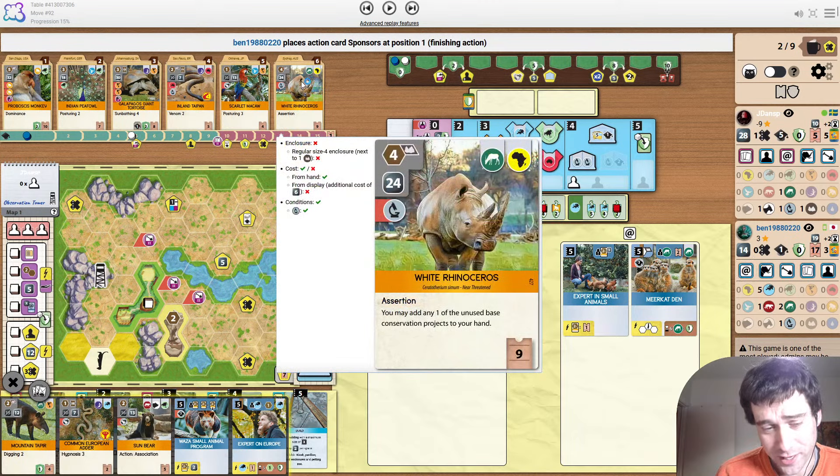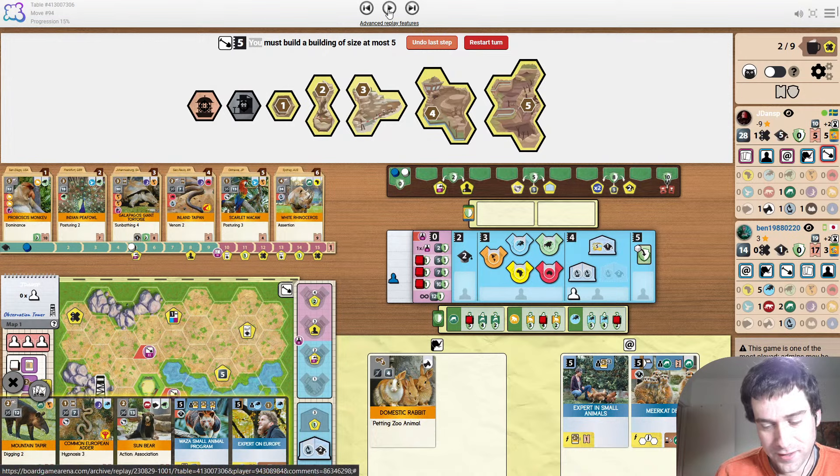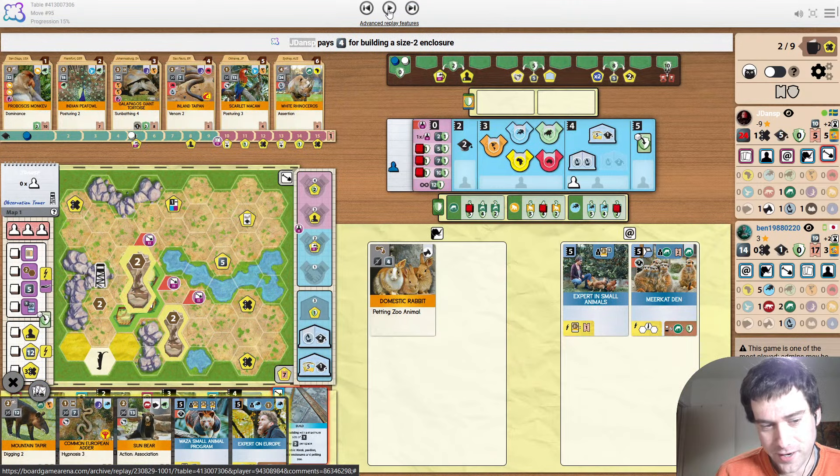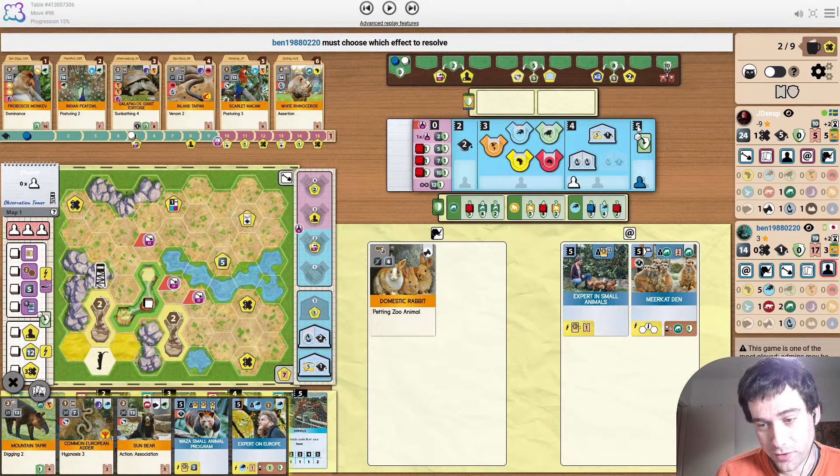Opponent plays the Federal Grants that he's got. We also see that a Rhino appears now — just another amazing card here. Was this live or turn-based? It was a live game, okay. Opponent now supports Europe at five. This is extremely early.